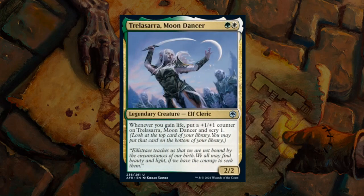Next up is Trelasara, Moon Dancer — a 2-mana 2/2 legendary elf cleric in Green-White. Whenever you gain life, put a +1/+1 counter on it and scry 1. This is essentially an upgrade over Ajani's Pridemate, getting to scry 1 in addition to the counter, though it is legendary. Green-White clearly cares about gaining life. There are definitely a few ways to gain life in this set, but we won't consistently gain life each turn. A 2-mana 2/2 without triggers isn't exciting. I'd go with C-plus for Trelasara — a nice incentive for the Green-White life gain archetype, but don't first-pick it and grab every life gain card you see.